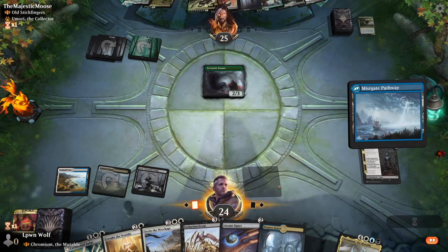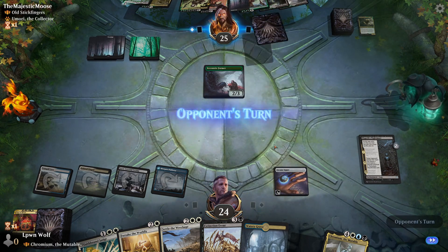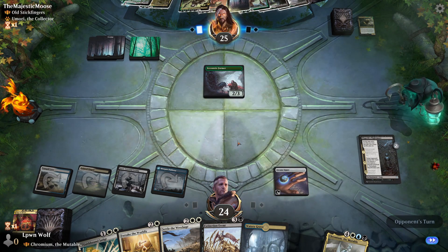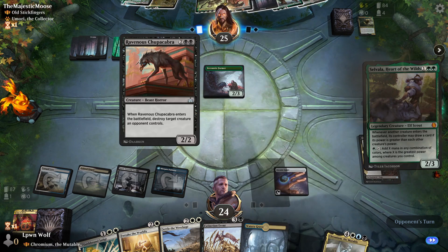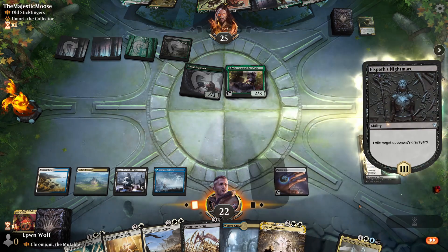We can also go for the Arcane Signet, so we are getting a decent amount of mana to cast Chromium. This could be a good finisher versus this deck — if they've only got stuff like Chupacabra, we can essentially just give Chromium hexproof.